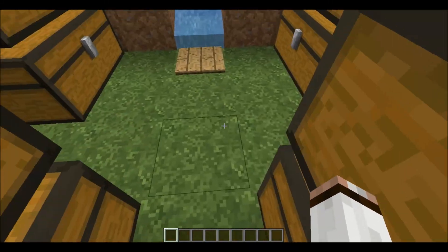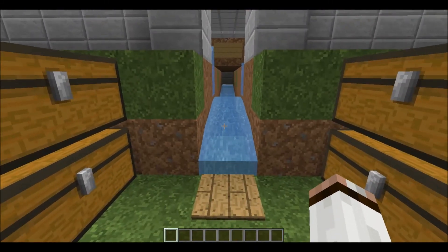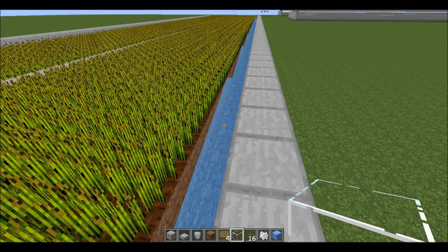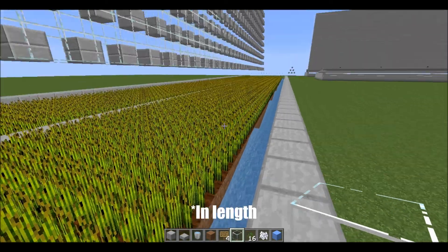Now it's time to show you the requested one-water-source harvest. I actually don't know how many wheat it is, but I'm going to tell you: 994 wheat. So I made this design a lot smaller because of how it works — this is what you need to fill a 71-wide area with one bucket of water.